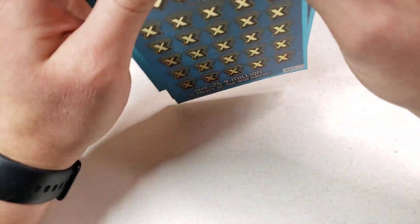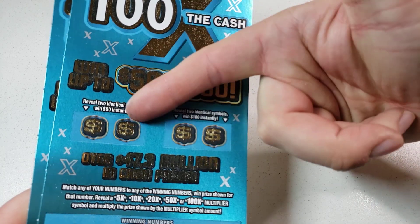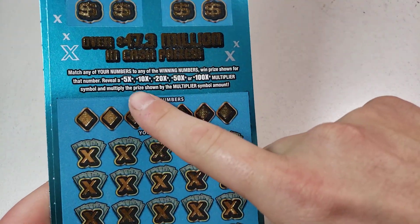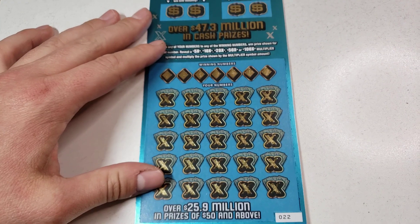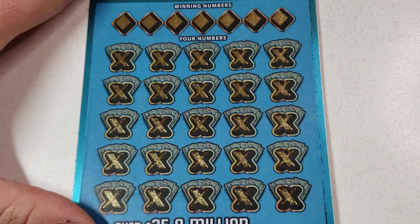We have tickets 22 through 24. The way this game works is the exact same as the old one — two identical symbols you get 50 here or 100 here, match and win, or you get 5, 10, 20, 50, or that beautiful 100x symbol down below. So $60 session, let's get into it!